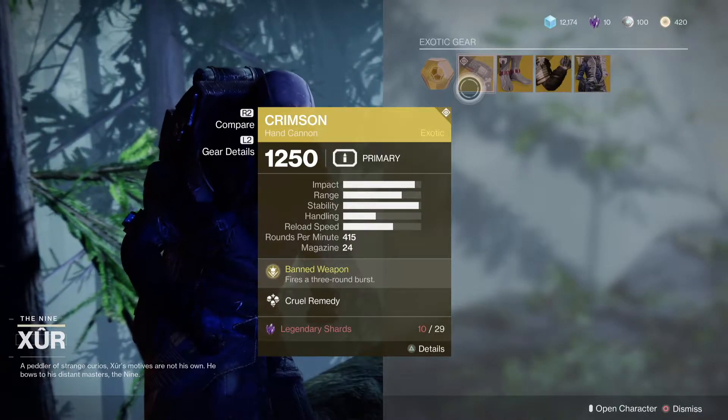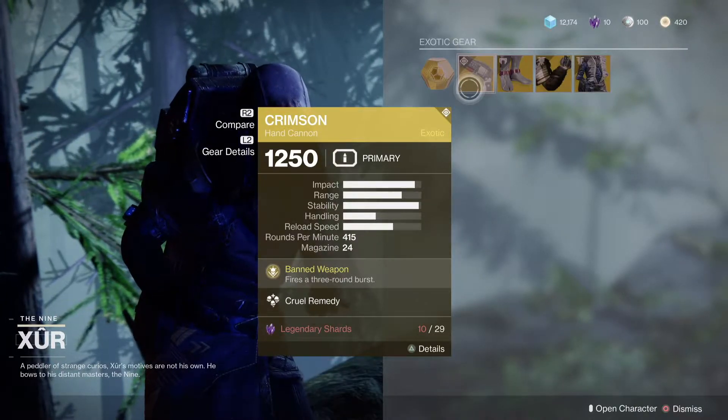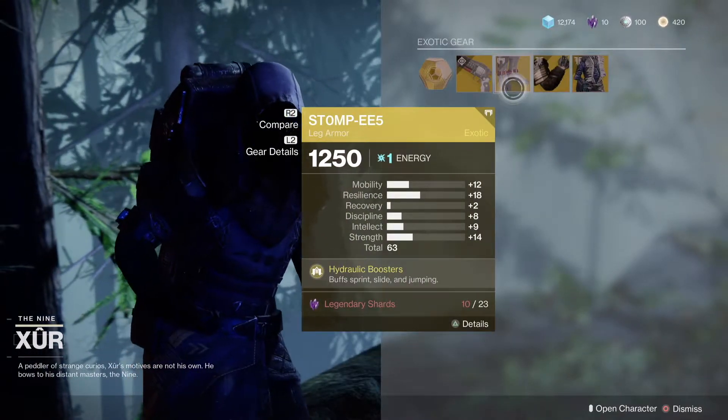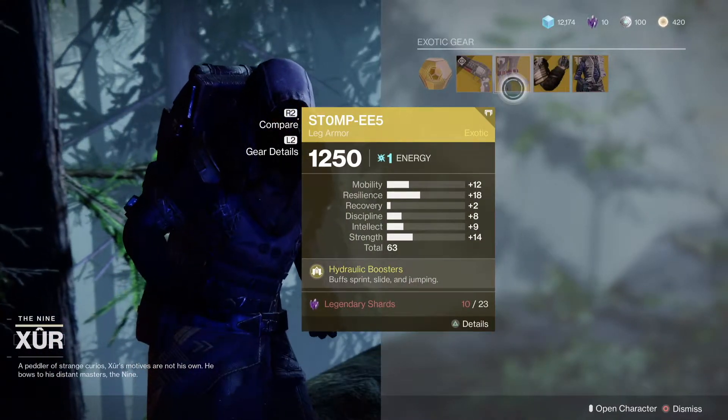He's selling the Crimson, which basically has a god roll. And Stompees — the best exotic for Hunters.